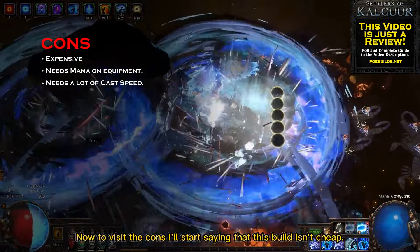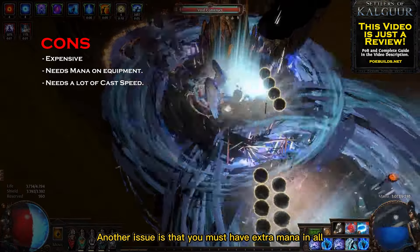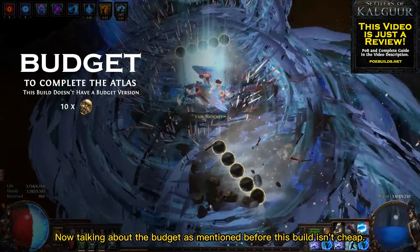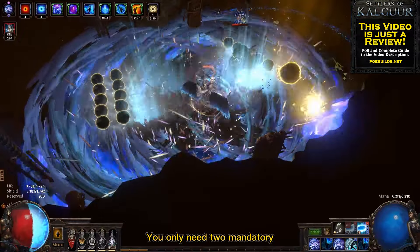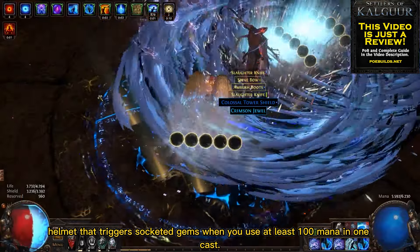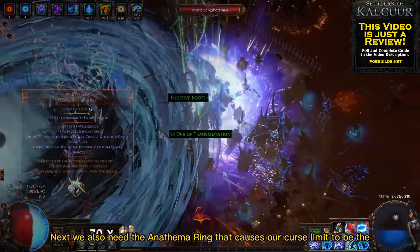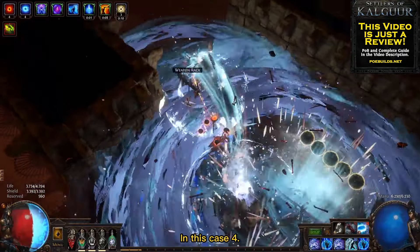Now for the cons — this build isn't cheap. It needs a few Divine Orbs to work properly. Another issue is that you must have extra mana on all pieces of equipment, which can make the gearing process a little harder. As for budget, you need to invest at least 10 Divine Orbs to make it work. You only need two mandatory unique items: the first and most important is the Kitava's Thirst Helmet, which triggers socketed gems when you use at least 100 mana in one cast — this makes the Frostbolts cast automatically for a much smoother experience. Next, we also need the Anathema Ring, which causes your Curse Limit to equal your maximum power charges — in this case, 4.